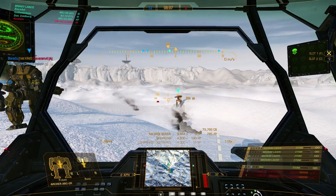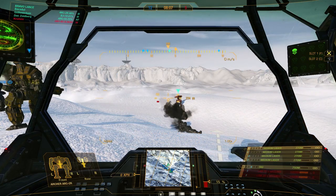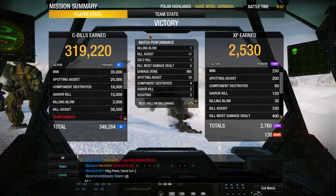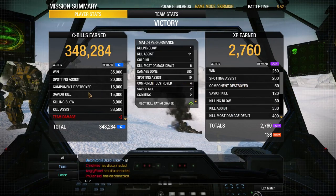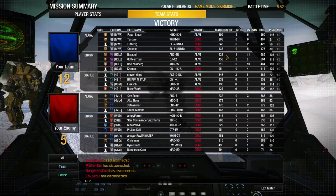Before we get into the next game let's have a quick look at the end screen to see how much damage we dealt. We got 1 kill, 11 assists, and 985 damage. That's a really nice number and yes, we did top damage in this game. So let's jump directly into the next game.